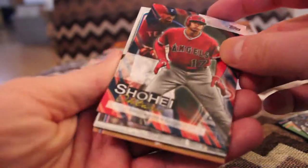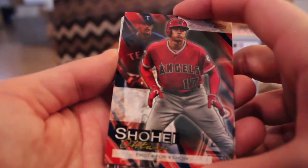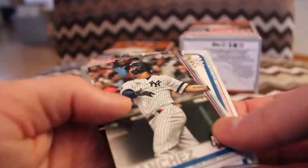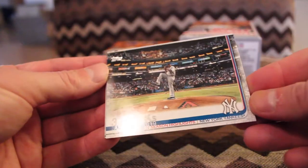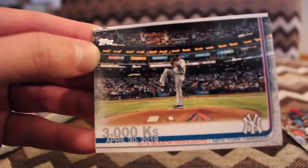Here is a Shohei Ohtani — first 4-for-4 show. I'm guessing that is what we will see more of in the blaster box. Gary Sanchez all-star game card. 3,000 strikeouts — there is CC at a brighter moment than we just saw him in the playoffs, where he walked off the mound for the last time due to injury.